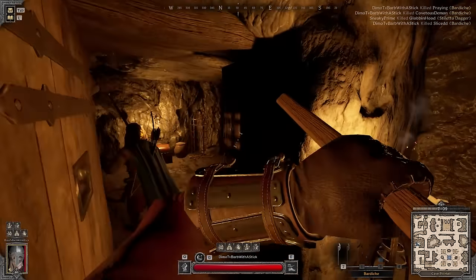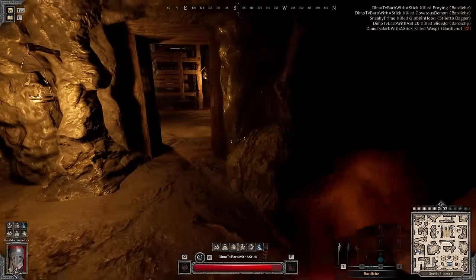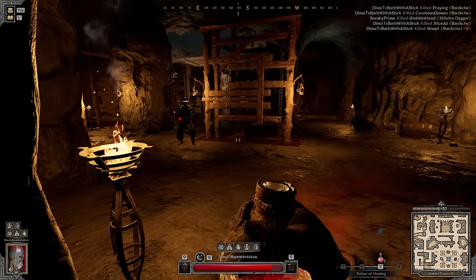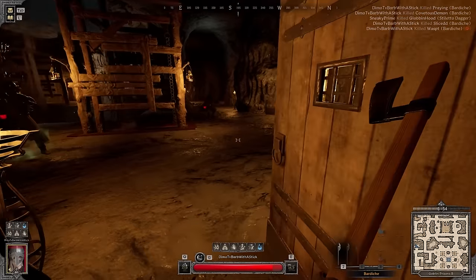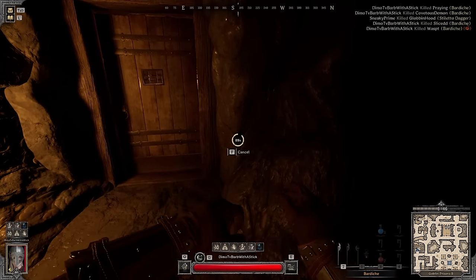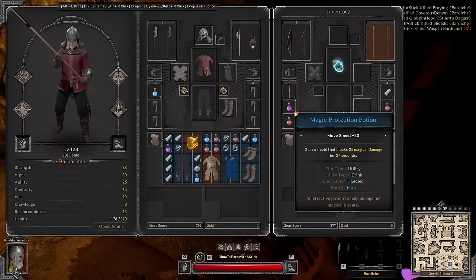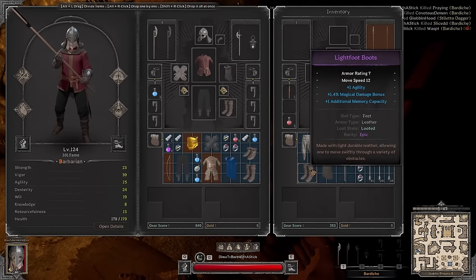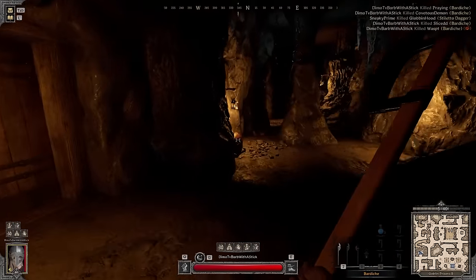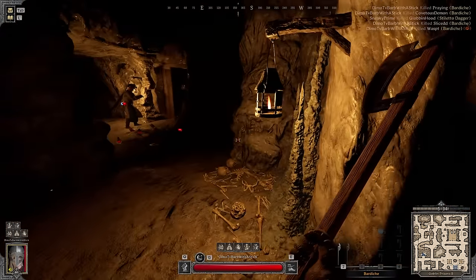We have a ranger nearby — gotta be careful not to step in a trap. The barb stepped in his own trap. There's a rogue right there too — holy shit. I'd like to go mess with that rogue. I closed the door because I'm still interested in killing him. There's a full kit in the inventory for the barb to take if interested.